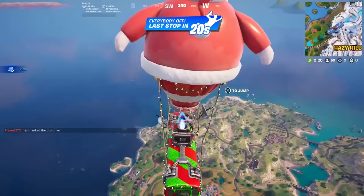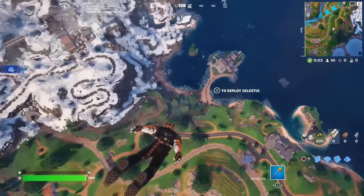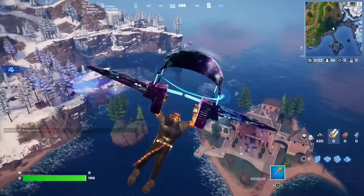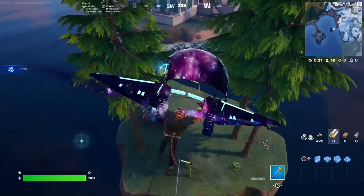Literally any skin you want, working on all devices. You're going to want to jump out of the battle bus and head towards where I'm going on the map right now. Land exactly where I am on the map — we're literally on the final step. You guys will see a reboot van on a little island. Head to that reboot van — this is how we're going to do this.